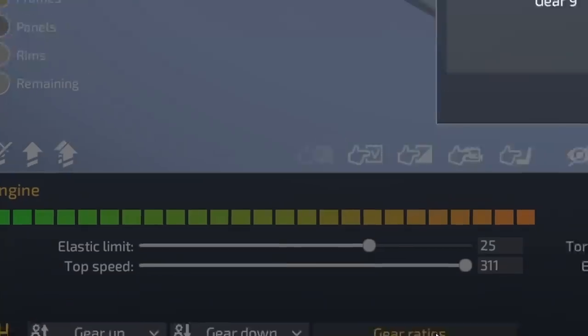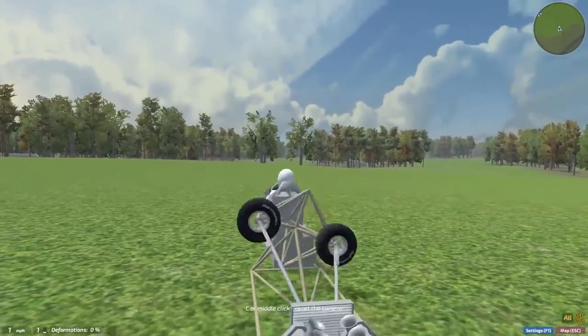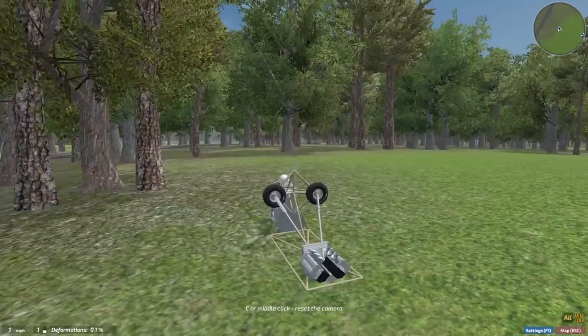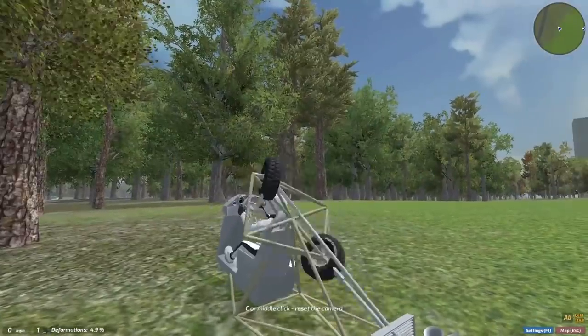Now all I need to do is turn down the gear ratio for the engine so that it makes the wheels spin really fast, and this immediately starts to spin this up. It's hitting the ground so it's not really rotating very well, but I can fix that pretty easily just by lowering everything down a bit and giving another test. You can see it immediately starts to spin this up, and it's going way faster than the engine was in my last episode.